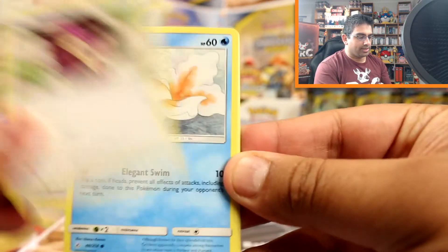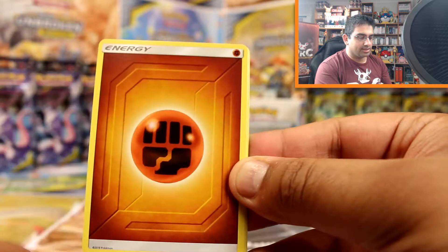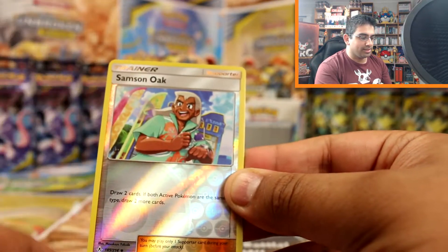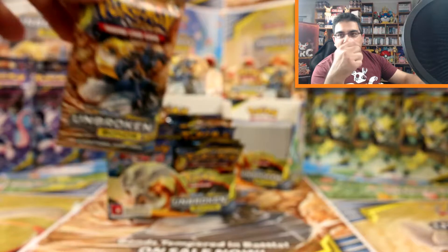Rattata, Goldeen, Darumaka, Sandile, Salandit, Fighting Energy, Tyrogue, Happiny, a Metalcore Barrier, Samson Oak reverse and a Quagsire as our rare. What do you guys think of the studio? You don't see much of it yet and I haven't given you a close-up look really unless you join me on Twitch for a livestream, but it's really nice.